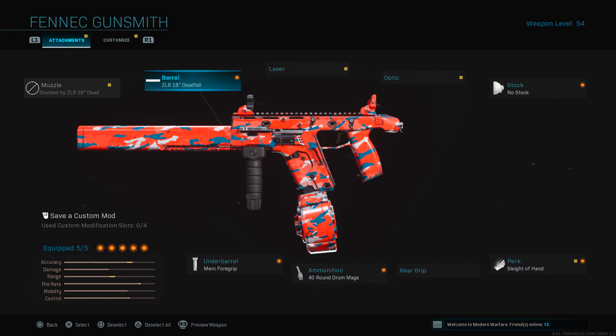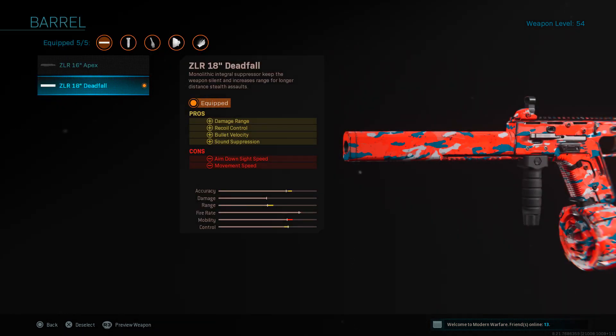First up for the barrel, I use the ZLR 18-inch Deadfall. This one gives you damage range, bullet velocity, and sound suppression. There's a little bit of a minus to mobility, but you get accuracy up, damage range up, and control up. It's always nice to have that sound suppression on, and this barrel really works well for both multiplayer and Warzone for the accuracy of the gun.